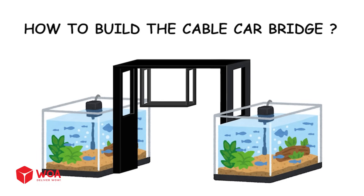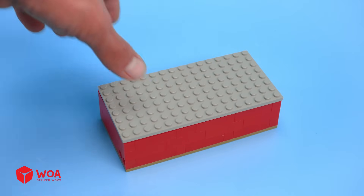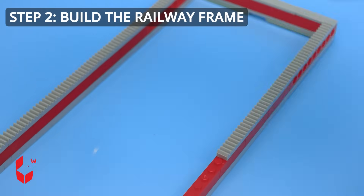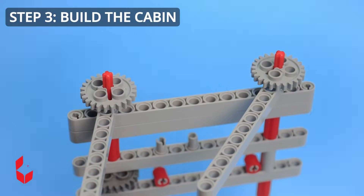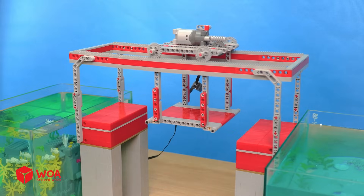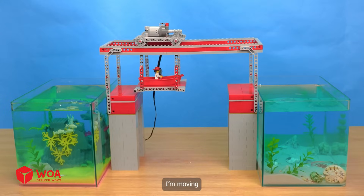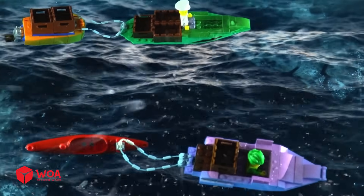I have a more difficult problem — how to go from here to there? My cable car! How to build the cable car bridge: Step 1: Build the column. Step 2: Build the railway frame. Step 3: Build the cabin. Step 4: Build the engine and wheel. I'm moving! Okay, I lose — now my train boat is sinking.